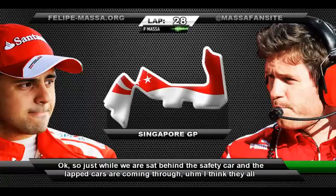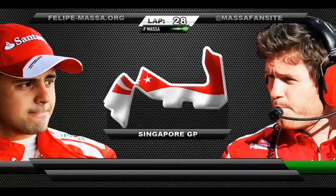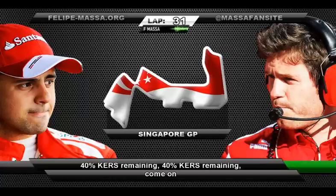While we're sat behind the safety car and the lapped cars are coming through — I think they've all actually come through now — they're gonna catch up. The worst corners for tire energy are corners five and seven: exit five the usual one, and exit seven, easy on the throttle. No message yet, so keep working on the tires. 40% curves remaining.